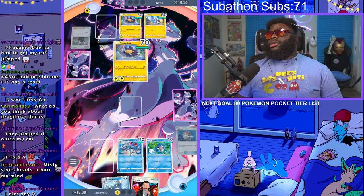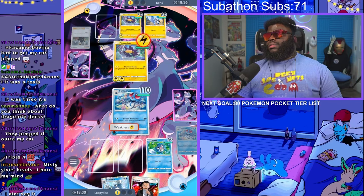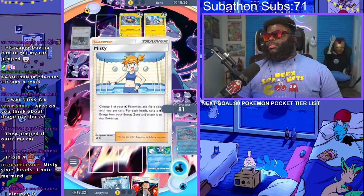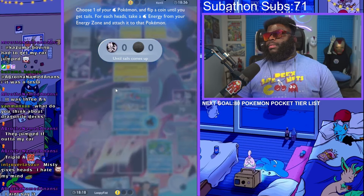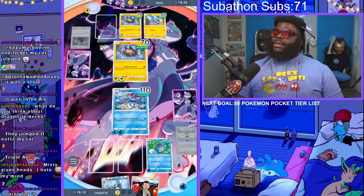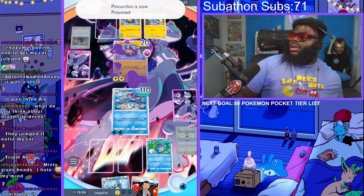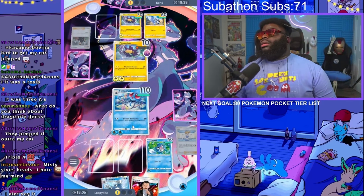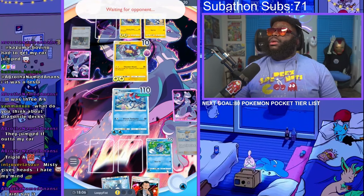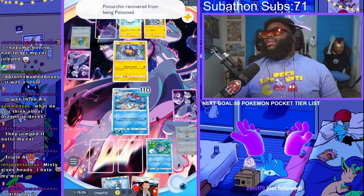It didn't matter — it was already dead. I shouldn't have done that, now that I think about it. I was trying to be smart but I forgot I needed to use Giovanni. If he uses that to paralyze me, he'll die. He might use the other one though. I think he's going to use the other one. I made a misplay — I really need to use that Giovanni. I will be punished for it.